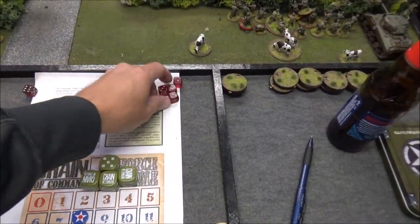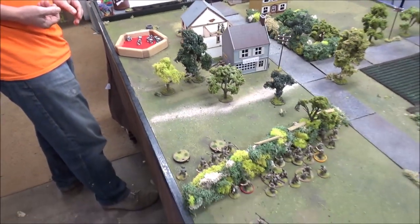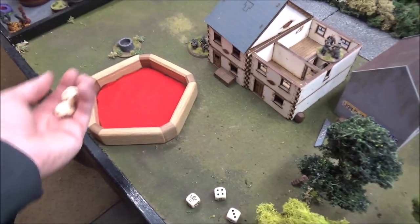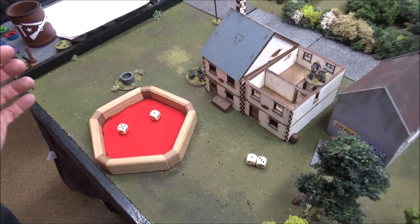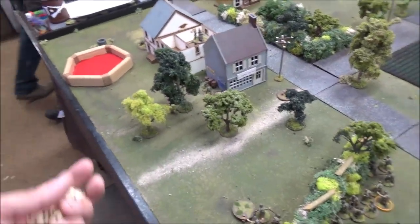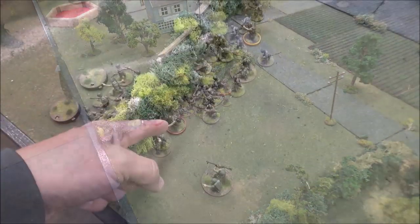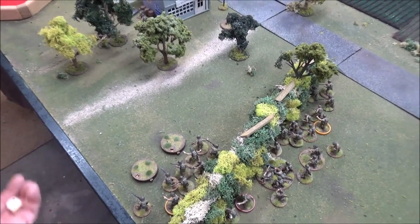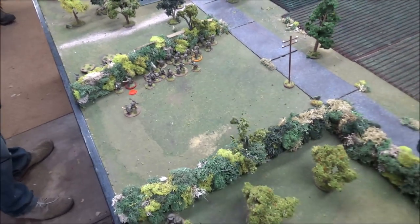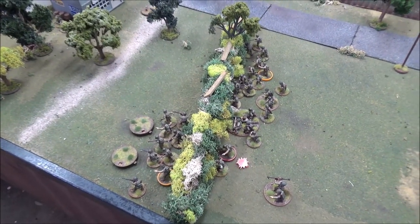If the Americans do anything, Andre is going to interrupt and fire again with the machine gun. Only four fives. Four sixes — a point of shock and one dead on the rifle team. It's the leader — he takes a wound. I'm going to use my chain of command dice to skip the bad thing. Actually, my platoon sergeant is attached — I've got to check if that wound is on him. Mixon took a wound, so he's down to two commands. Did you do your bad thing already? I skipped it.